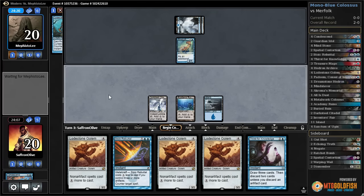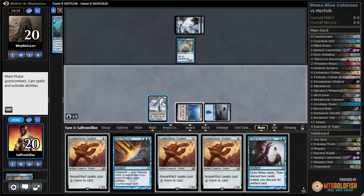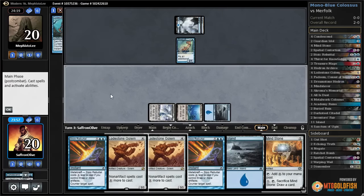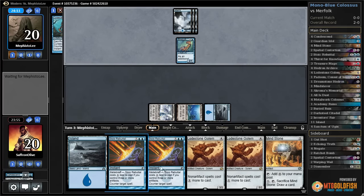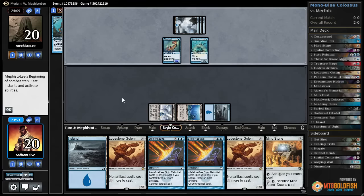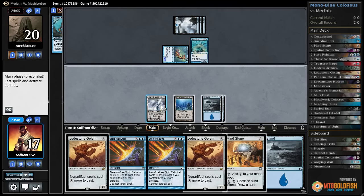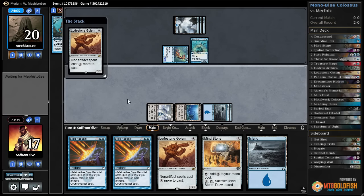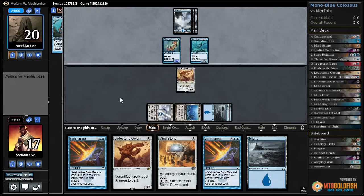Thirst for Knowledge is not a horrible draw - maybe we just main phase it, thirst, discard an artifact, Lodestone Golem, and pass the turn. Another island for our opponent and there's a Merrow Reejerey, only gets in for three. I think our best bet is just to play a Lodestone Golem and pass. This isn't a great plan, but it does make it harder for the opponent to combo off with Merrow Reejerey.